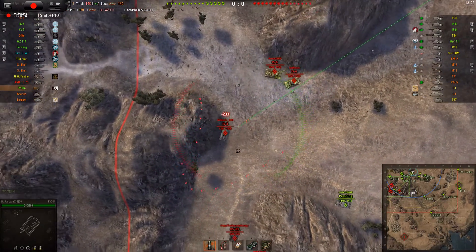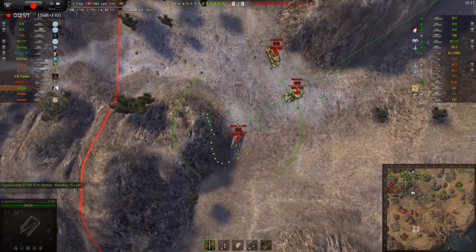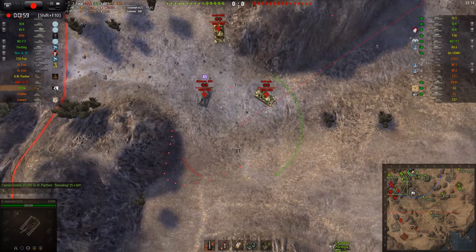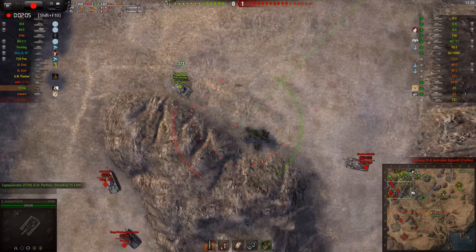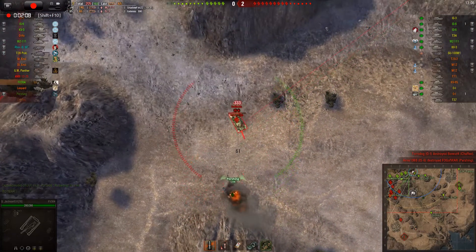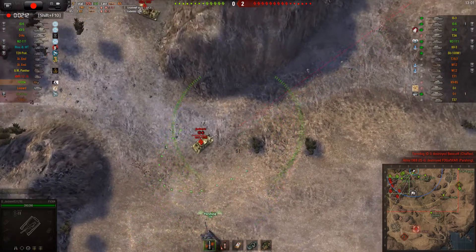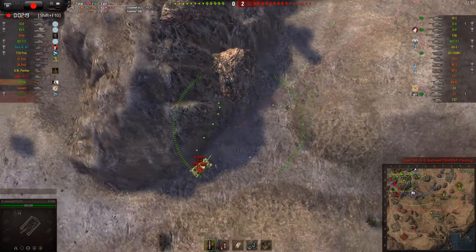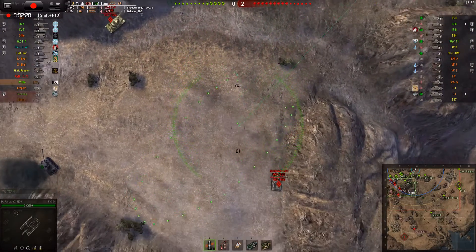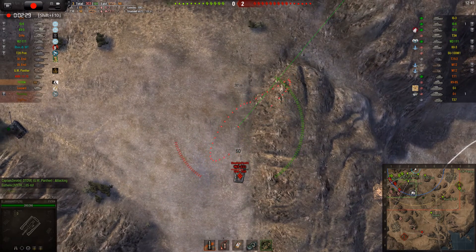Our Pridging has gotten himself into an interesting starting position. I'm trying for an engine deck hit on this IS-3, but I'm clinching the move. I do still get lucky enough to at least score a small, damaging hit. Our Pridging, as expected, gets himself crushed in that position because he didn't have any direct support. Even Burt can't shoot in here — it's just too much stuff in the way. But I can shoot this WZ. This is the position I was looking for in the first place. It's not a very big hit, but every little bit helps sometimes.